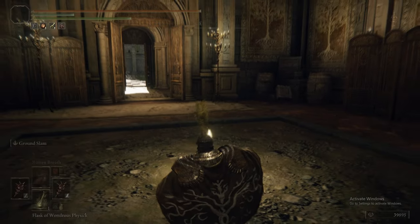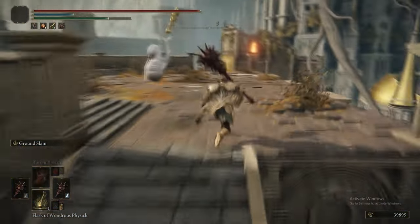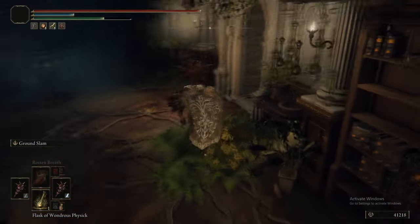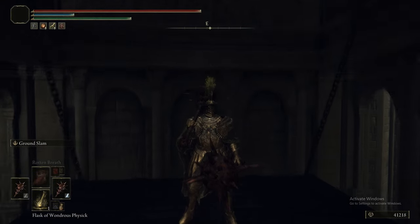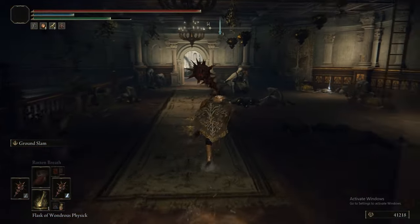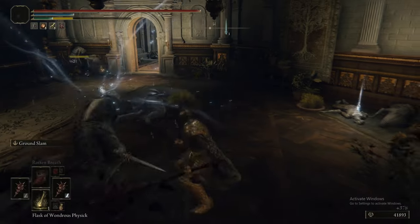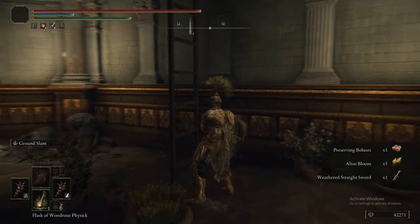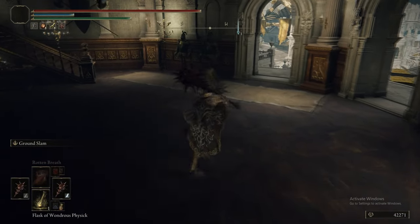Here's a cool piece of speedrunner tech: through a series of careful jumps, you can actually jump off this ledge here and land on the big domed roof of the building the Crucible Knight was in. It's tricky to do but you can find solid tutorials online. It lets you get through Leyndell in a couple of minutes as opposed to nearly an hour. Now we are heading on - we've done all the off-the-beaten-path moments. Instead of jumping off the ramparts, we're taking the lift down to the other bit of Leyndell.